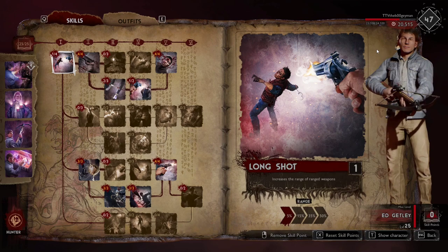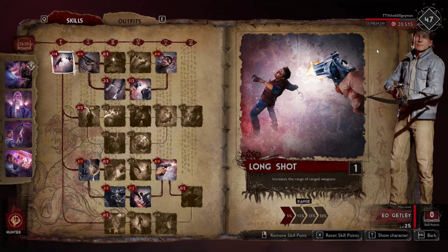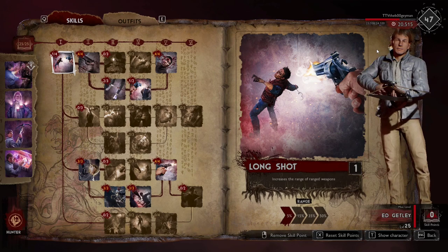Evil Dead 2 Ash has the anti-fear ability, so he has some team utility as well. The other two hunters really focus on damage output. So if you're doing a four-person team with friends, Ed and Evil Dead 2 Ash would probably be my two picks as the best hunters. For solo queue, the other two hunters could fit in or work well too.